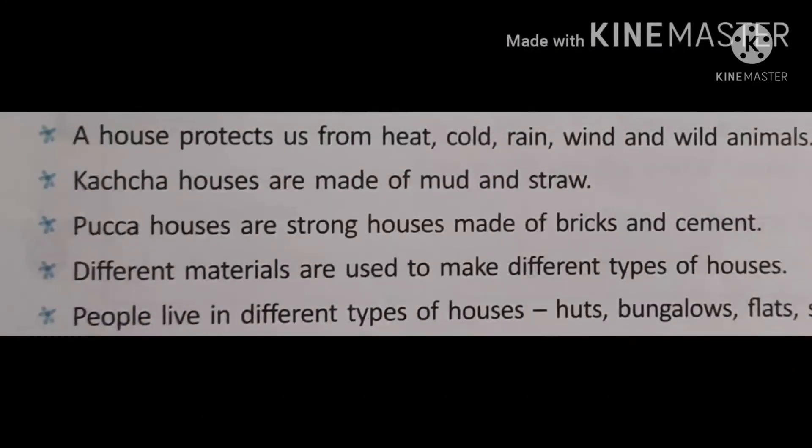Okay children, once again: a house protects us from heat, cold, rain, wind and wild animals. Kacha houses are made of mud and straw. Pakka houses are strong houses made of bricks and cement. Houses are made of different materials such as straw, mud, dry leaves, bamboo, wood, bricks, cement and stones.